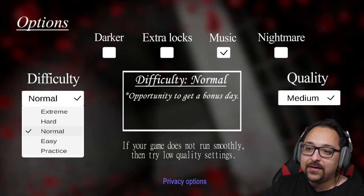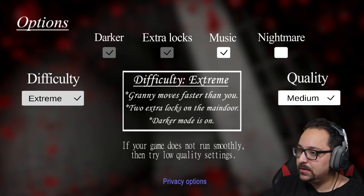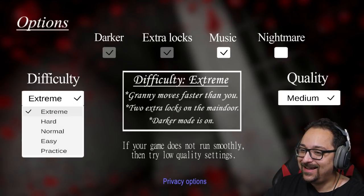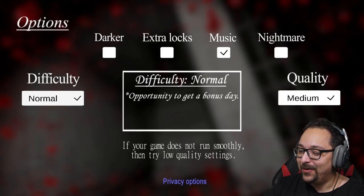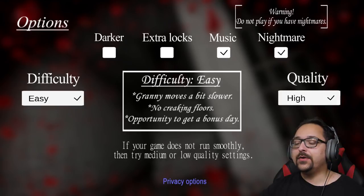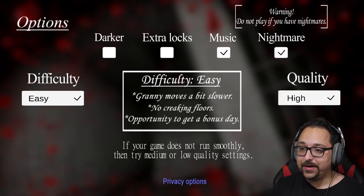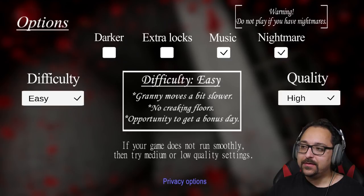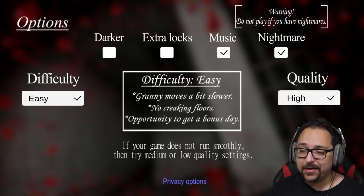We have a nightmare mode — where's the nightmare mode? There's supposed to be a nightmare mode. Oh, it's up there. 'Do not play if you have nightmares.' I can do it with easy on. Let's do it with easy on. So what's new in this update? The nightmare mode clearly, which we're gonna try now in easy mode and then in the harder modes later on. There's a new game over screen, a new way to defend yourself, and the spider looks different.